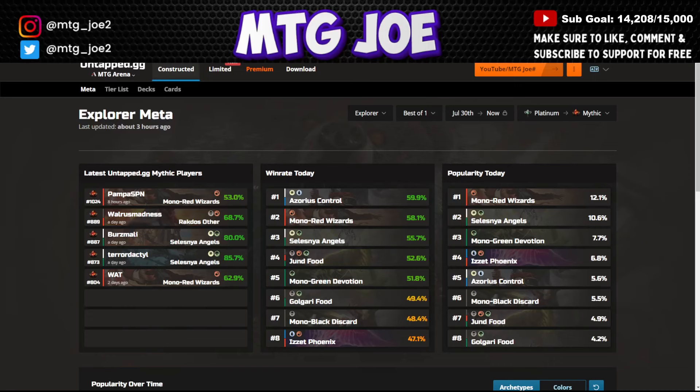Welcome back, MTG Joe here. Today we are going to be looking at the weekly metagame breakdown for the highest performing win rate decks for the Explorer Best of One format on MTG Arena. We're going to be looking at all the stats from UntappdG, the companion tool that aggregates user win rates. You can aggregate your own as well if you want to get started with Untappd — link is in the video description.